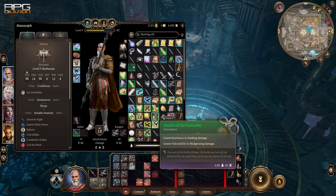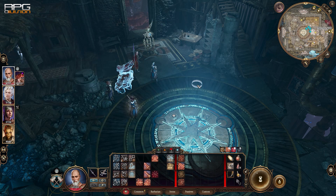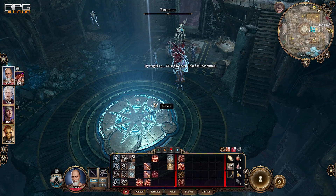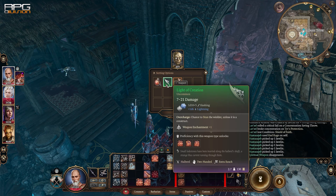Now equip that Guiding Light ring, get to the elevator and a new button is gonna appear. If you want, kill all the robots and Bernard and then loot Bernard for another unique weapon.